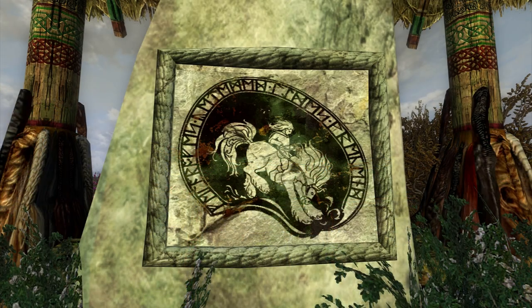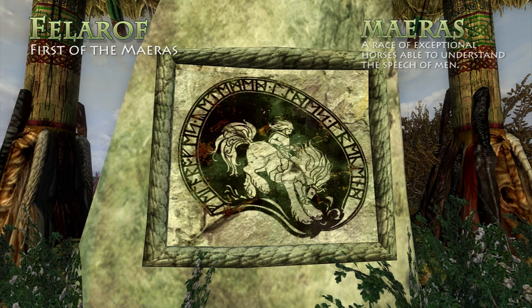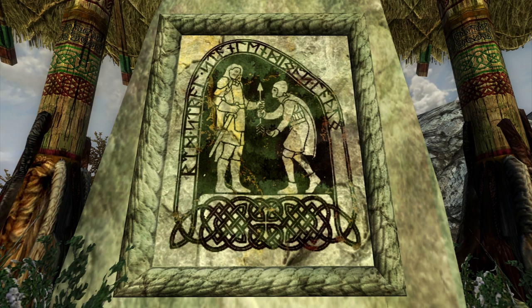On the first stone, we see Eorl at a young age taming Felaroth, first of the Mearas, who was as intelligent as any human and could understand the speech of men. Felaroth was only a wild foal when he was captured by Eorl the Young's father, Léod, a tamer of horses. Nobody was able to tame the wild foal, and when Léod attempted to mount the steed, he was thrown to his death. Eorl vowed to avenge his father, but rather than slaying the wild foal, he commanded the horse to serve him to make amends for his father's death.